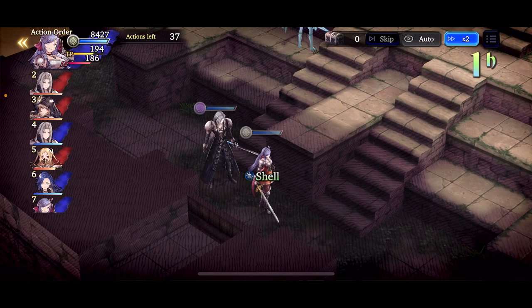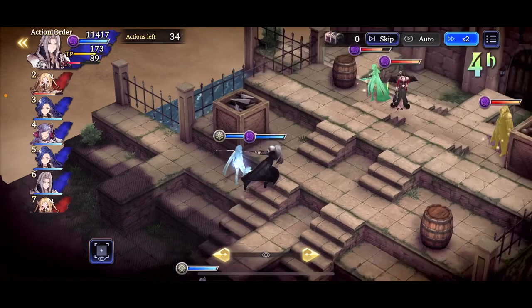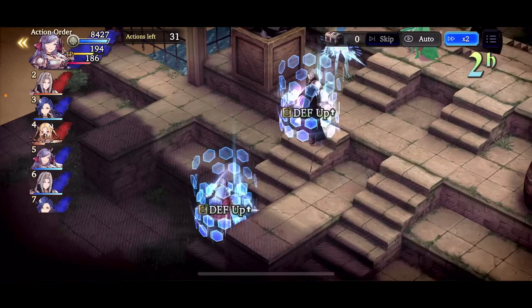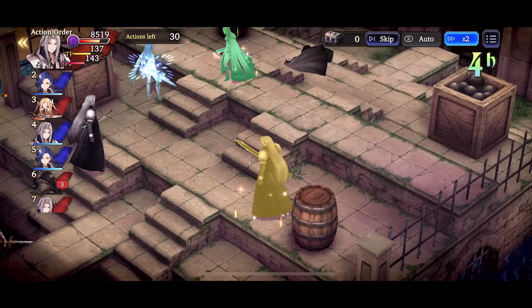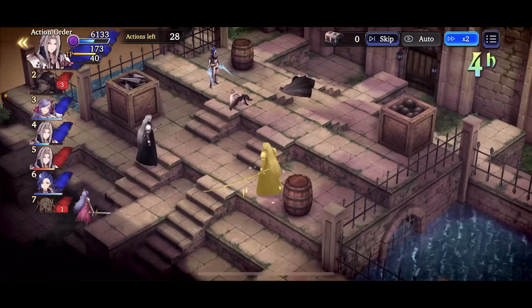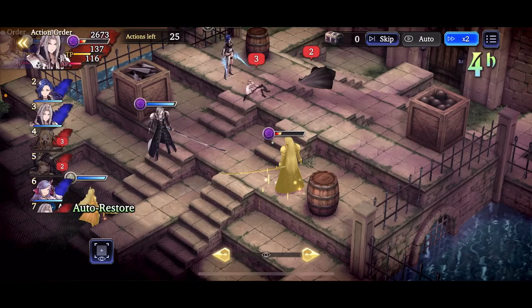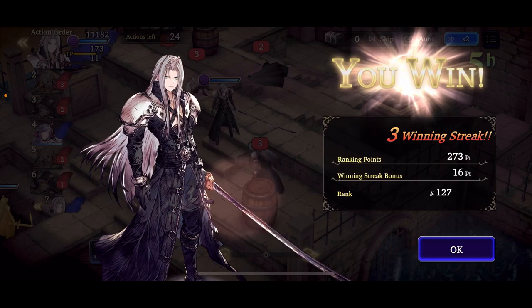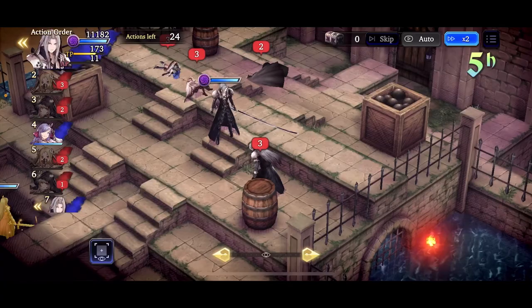Sephiroth gets the barrier, Elena gets a little far ahead for my liking. Whisper looks fairly tanky — she didn't take much damage. Sephiroth comes in and removes the re-raise, Whisper runs forward. Fina goes down. Sephiroth gets countered, Elena comes in and takes down Whisper. Sephiroth gets countered again, Sylvie comes in with the limit break. Sephiroth takes down Elena, and our Sephiroth takes down their Sephiroth. That was a fun fight.